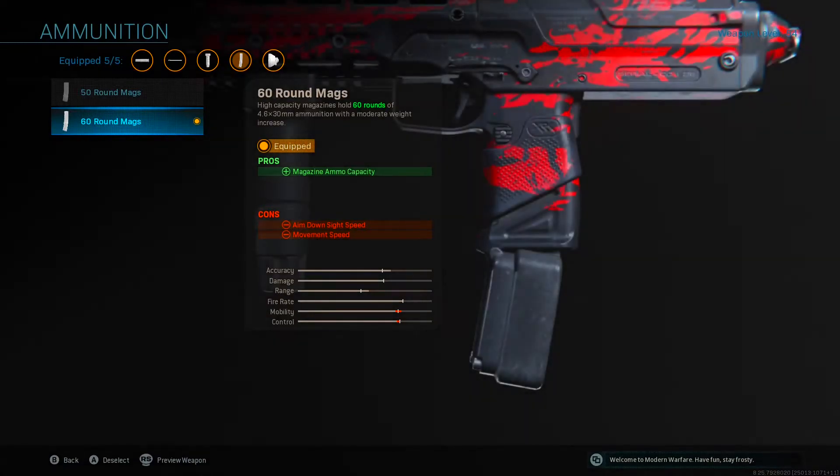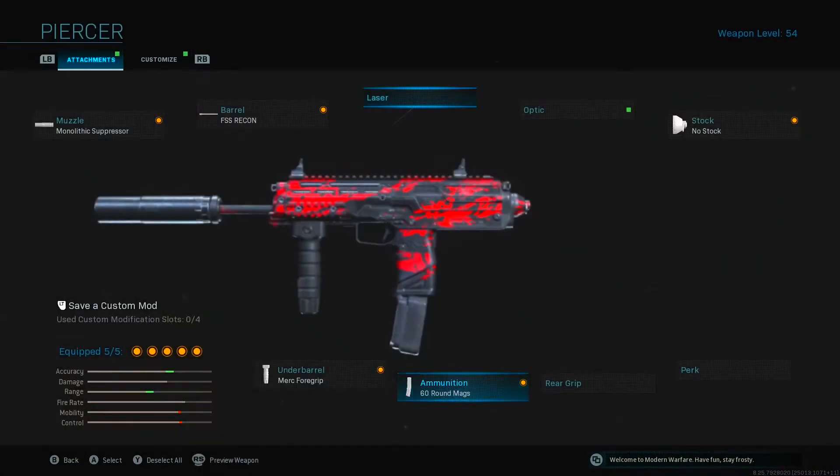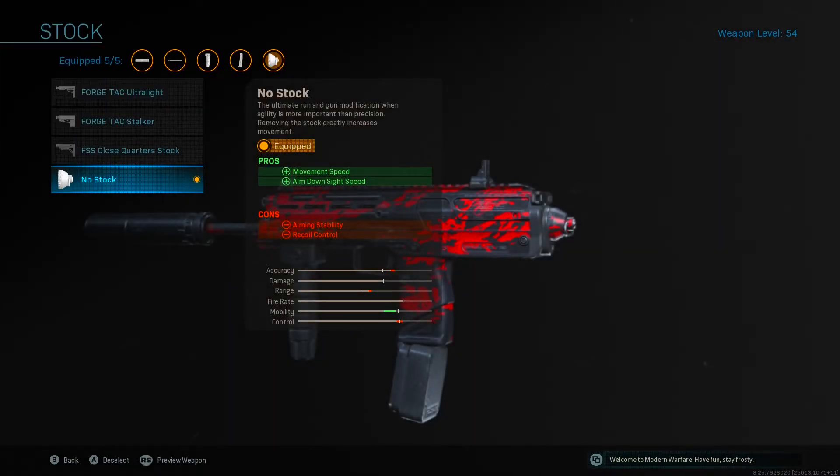For the ammunition, I like to use 60-round mags so I don't run out of ammo and can play more aggressive. For the stock, I like to use no stock, which increases movement speed and aim-down-sight speed - two very important factors for a submachine gun like the MP7.